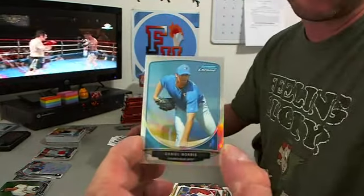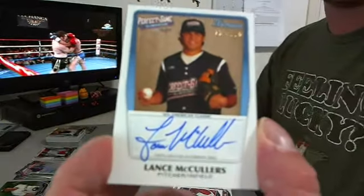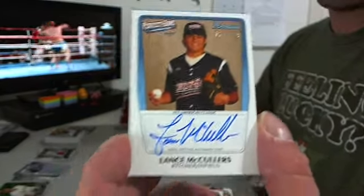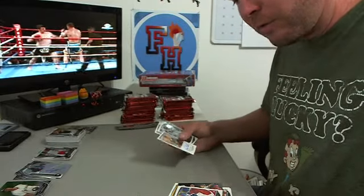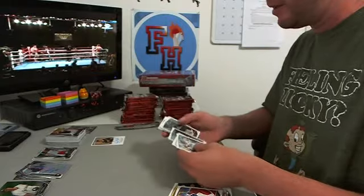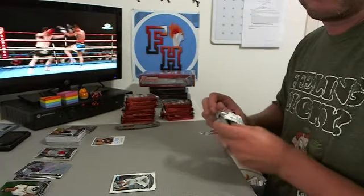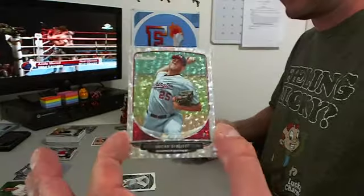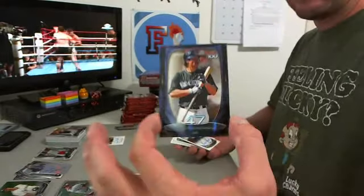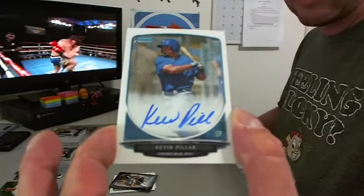Daniel Norris, mini refractor. And for the Houston Astros, Lance McCullers — perfect game, 179 to 225. Got way too much going on, pretty sick, Astros. We got an ice card, Lucas Giolito for the Nationals. Nolan Arenado Bowman 100. And an autograph, Kevin Pillar for the Blue Jays — Daniel has the Blue Jays.